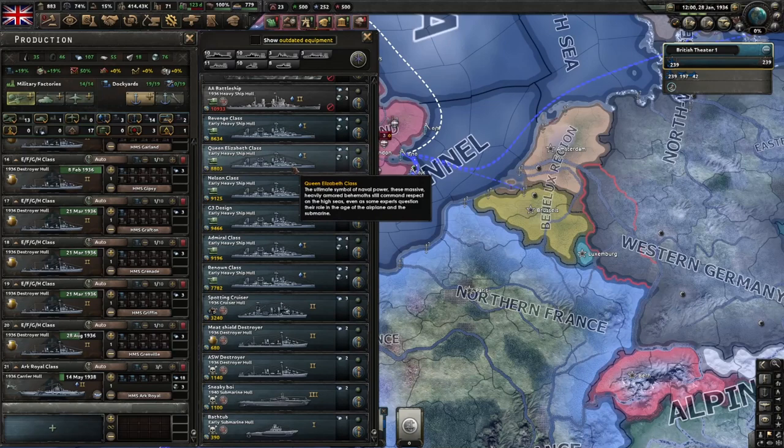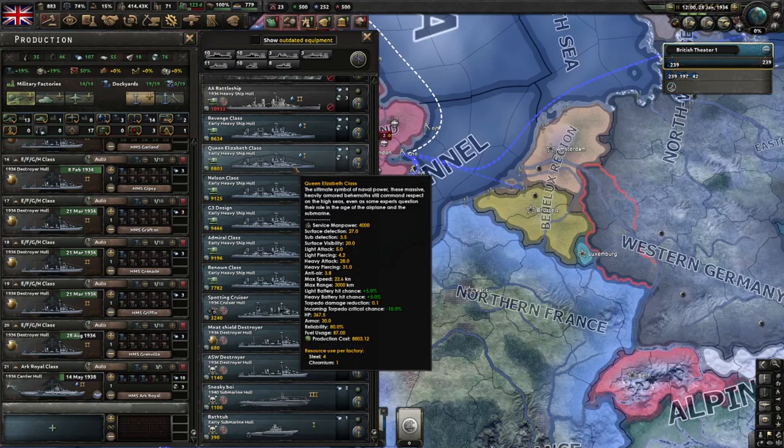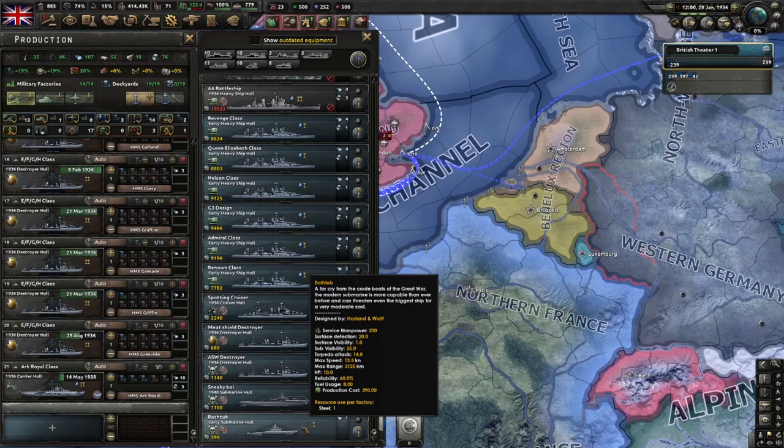Now I'm going to show you some basic designs. Keep in mind I'm not the expert at this in terms of micro and spreadsheets - if you want all that, go watch 71 Cloak. These are just some designs to get you started in single player games or casual multiplayer. Also keep in mind I've unlocked literally all the techs, so try to use the best most recently unlocked tech possible unless I say otherwise. The stats of each ship are going to vary quite a bit depending on what you've researched.